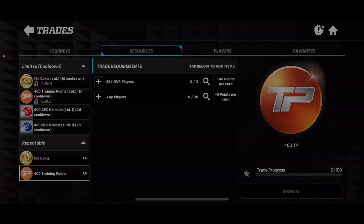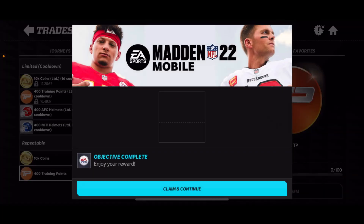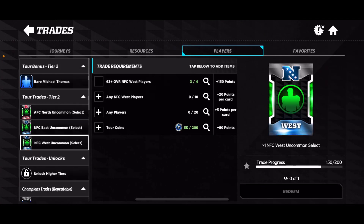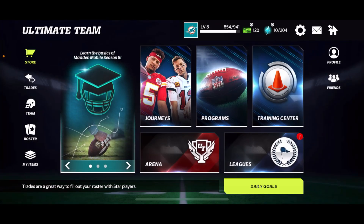At any time, if you have three 63-plus players, you can put those in and get 400 training points. I'm actually going to do that right now — I need training points and 63-pluses aren't crucial for me at this stage. That's how you get training points through the trades section.